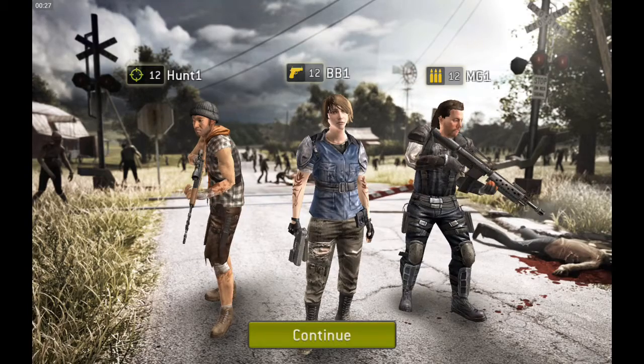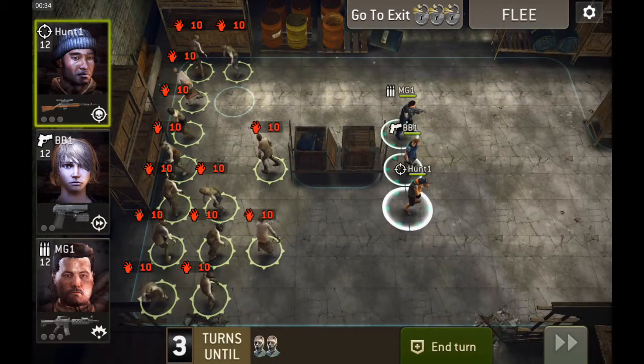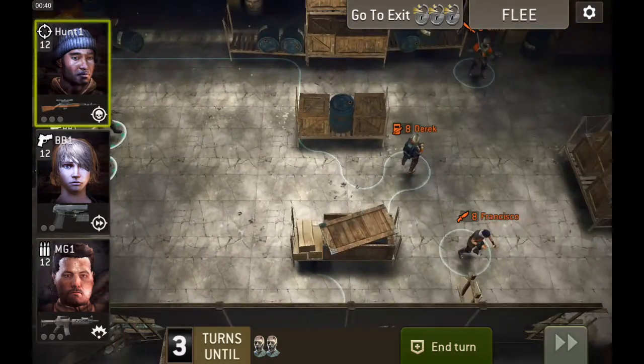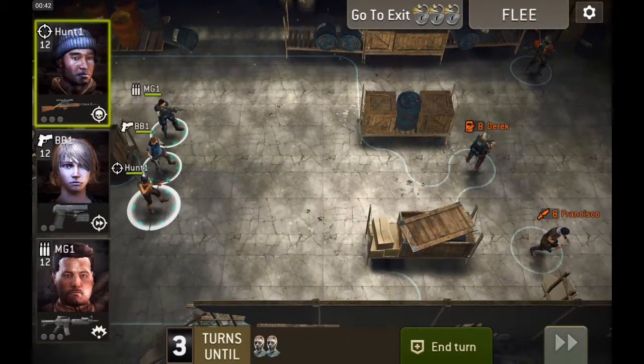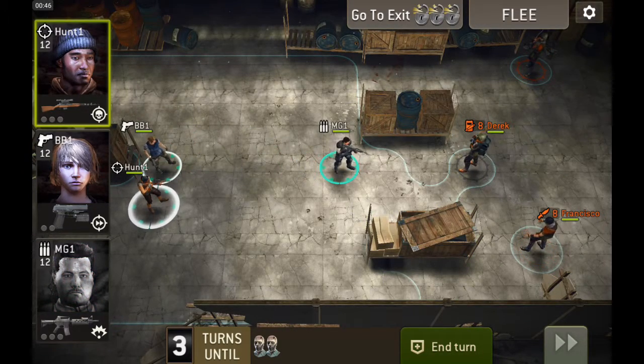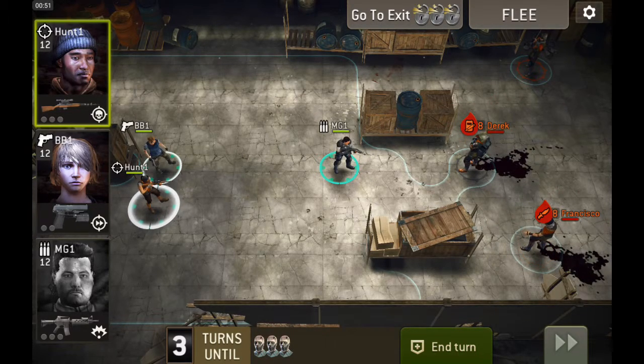This is that real long map. Basically my strategy here: I go up and take care of these saviors and advance quickly to the right. And at some point, I'll turn around and face the horde coming at me.